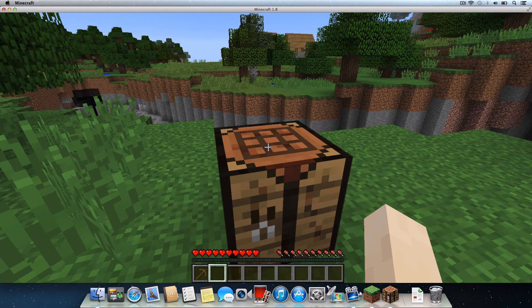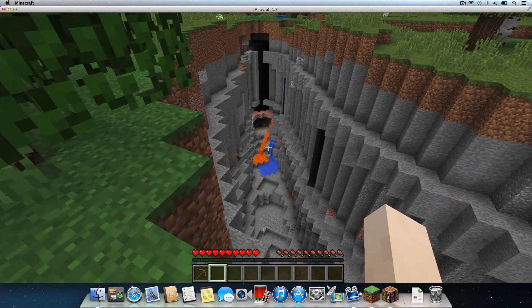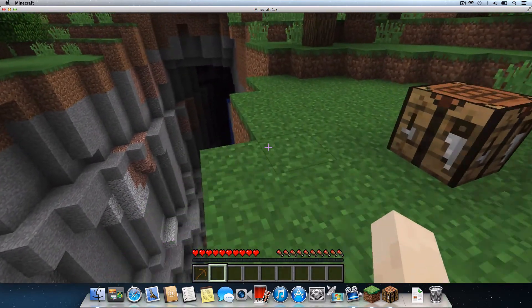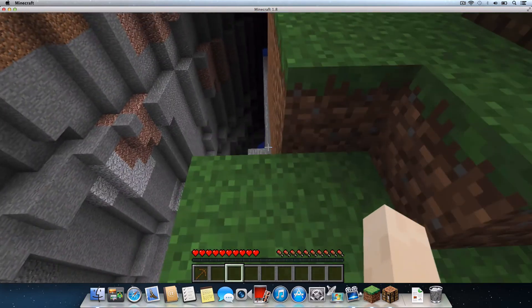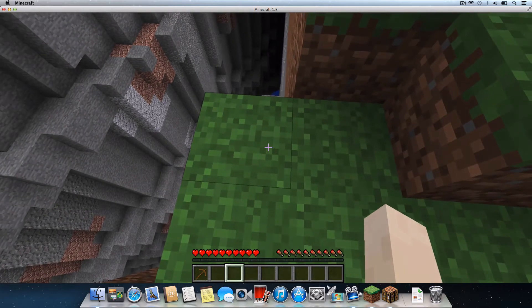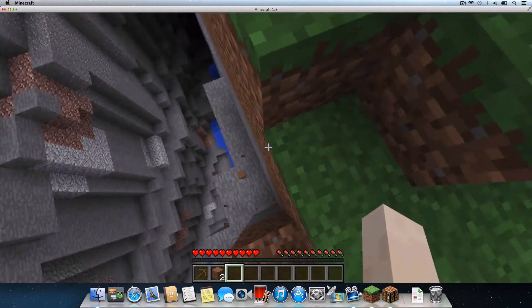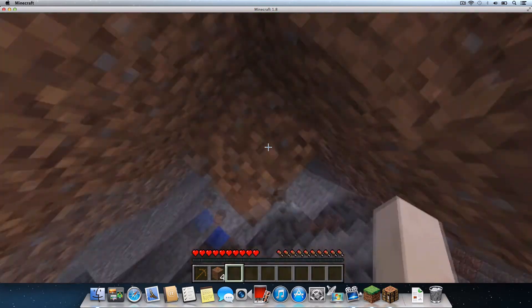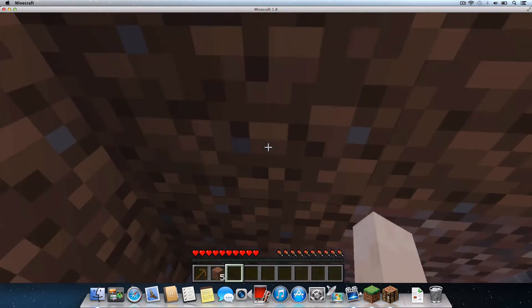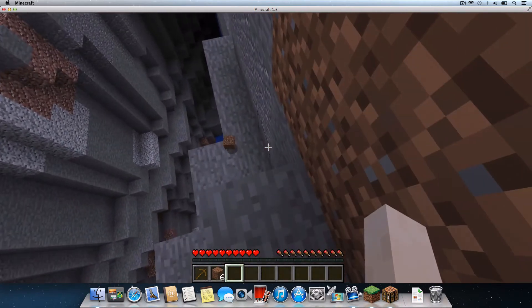We'll need to find a nearby mine to collect the eight pieces of cobblestone necessary to craft our furnace. Now let me take a look around — we're very close to a huge ravine. This is a perfect place to collect our cobblestone. Now we'll have to get down to this ravine somehow. Let's go ahead and break some dirt blocks here. And we're in a ravine, so there could be quite a few different types of stone down here. Kind of built some steps here so we can get back up to our crafting table.